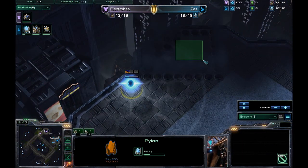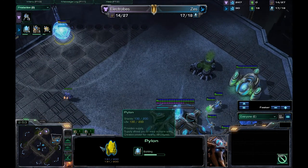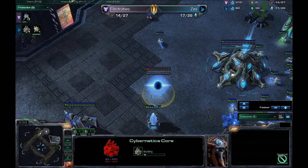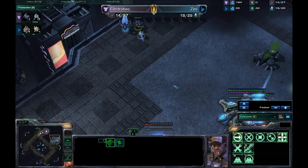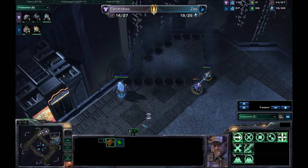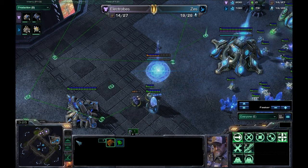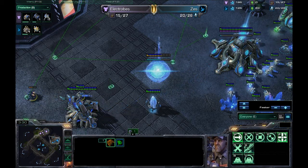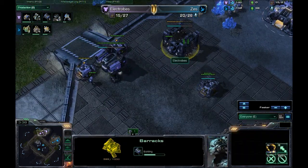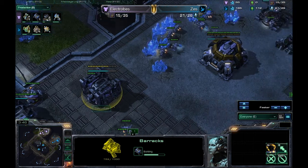Getting that pylon outside the smoke could be interesting — if it was inside the smoke we could see if any drops come in, as they could land right here and push out. But it looks like he is just kind of moving that SCV around, getting good scouting information on his opponent. We see that Cybernetics Core going up right now — could possibly be seeing a 4-gate from Zeiss as a Protoss player. And we do have a second Barracks going up for Electrobes, so it looks like we're going to see some kind of 2-rax play, potentially transitioning into factory play as well.